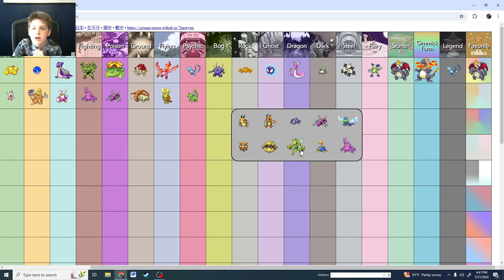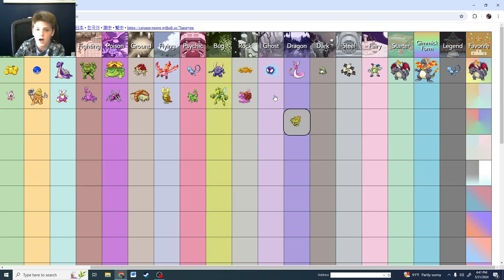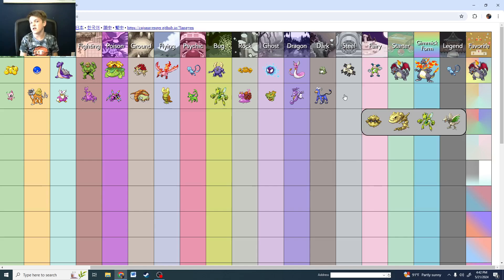Bug type is Scizor. I know PM7 and MNJTV use shiny Scizor. Rock is Magcargo — the hot fiery slug. Ghost: I guess Mr. Revis. Dark: I would go Umbreon, but Houndoom got a better shiny — hot take. Houndoom has a better shiny than Umbreon. Steel is Steelix.